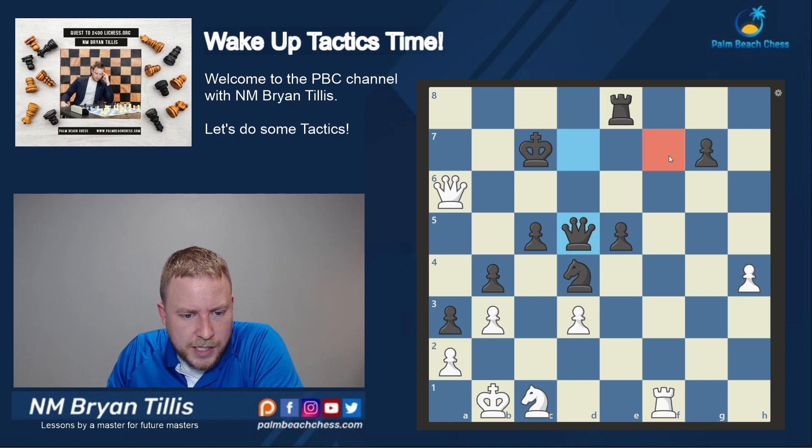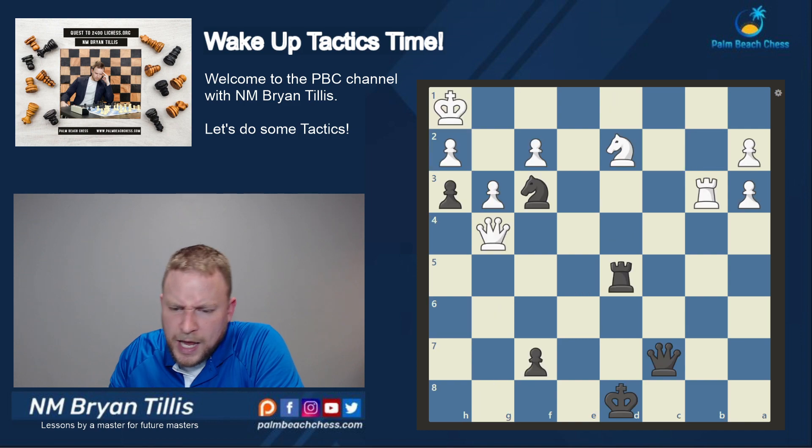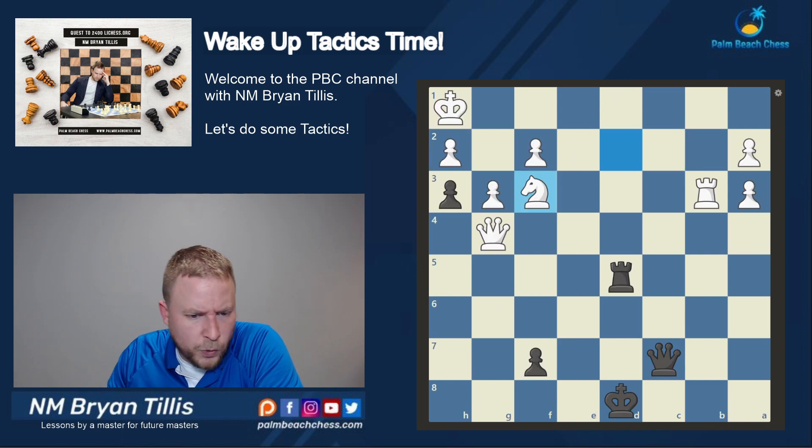First reaction: I check here, setting up some sort of staircase scenario. If the Queen takes, I check, and then I win the Queen via skewer. Seems right, so we're going to go with it. And I think the stopping point on this first video - we're up to 1,340 from 1,200. We'll stop at 1,500 for the first go.